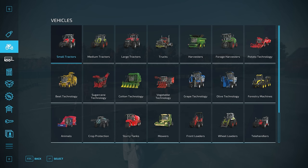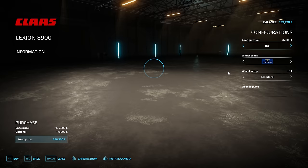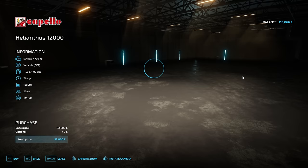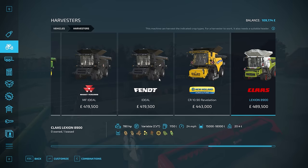Into harvesters, we are going to be going very big here. I think we'll probably go for the Lexion - configuration big, definitely big. So that's £25,000, and of course we need a header for that. So we can go with the Capello, which is actually a dedicated sunflower header. We'll go for that as well - £4,692.